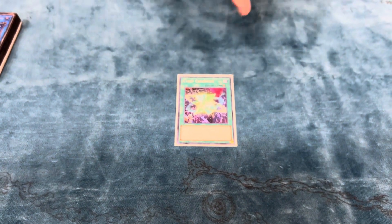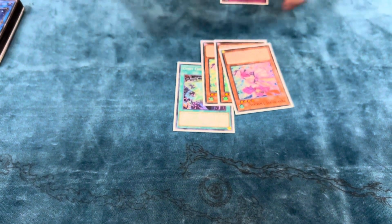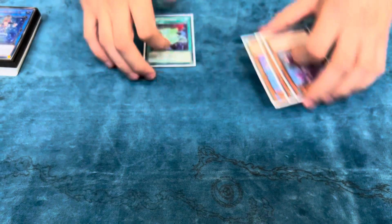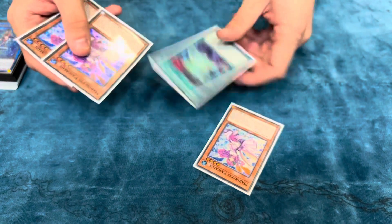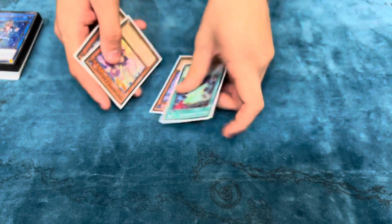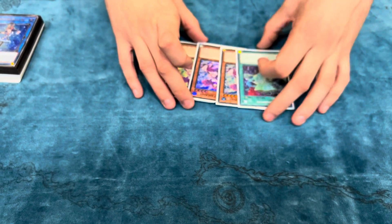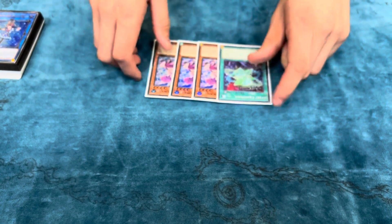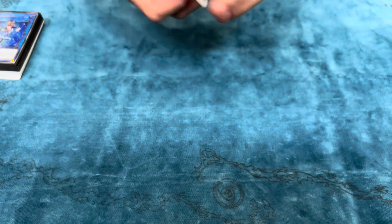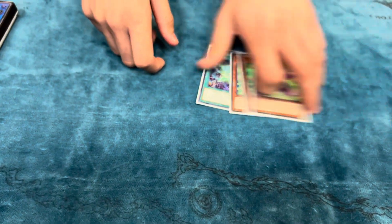Crosswipe has been insane for me. It combos with the 3 Pascalis because you can do the Normal Summon Pascalis, they Imperm it, and then you just chain Crosswipe, pop another card, and you still get your summon. It's super crazy. It's also a mine out — if people were mining you, it gives you an inherent out. So it helps out a lot. I would definitely keep playing this.